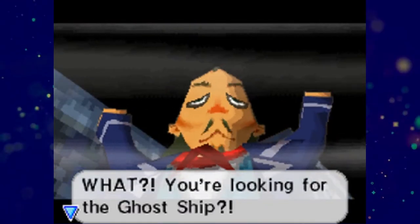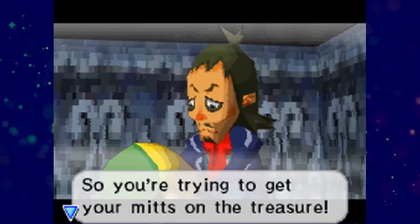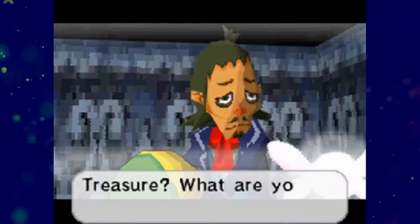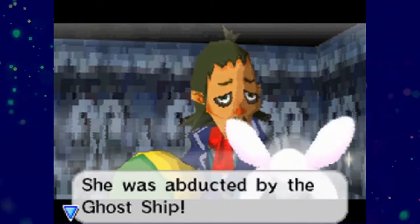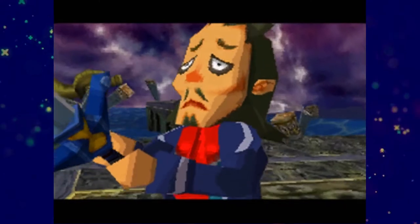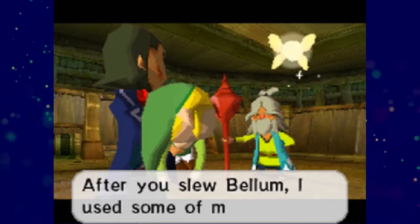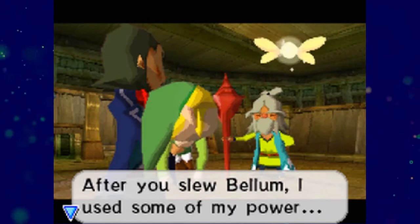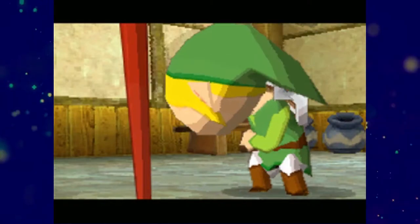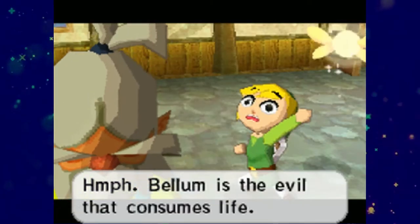In terms of characters, Linebeck steals the show. The cowardly and selfish sea captain is a fun character to team up with throughout the game and is the only character that sees any semblance of an arc throughout the game. Granted, it's not as fleshed out as say Gruus in Skyward Sword, but it definitely feels earned to see him muster the courage to take on Bellum and put aside his selfishness at the end. Other than that, there's no truly standout characters. The Ocean King and Celia can be fun at times but nothing that stands out in the Zelda series. I do also appreciate the sprinkles of really funny moments in the game that help some of these characters come to life.